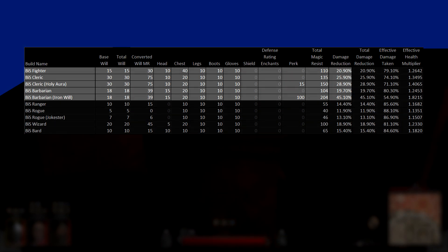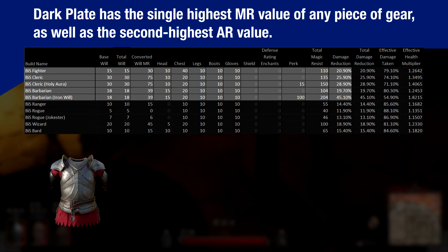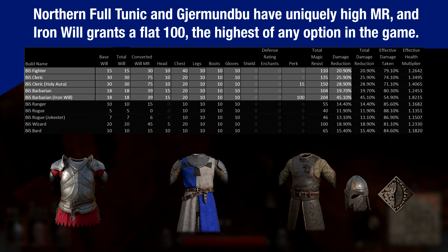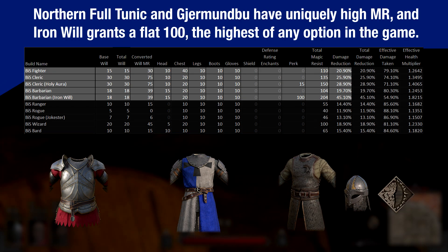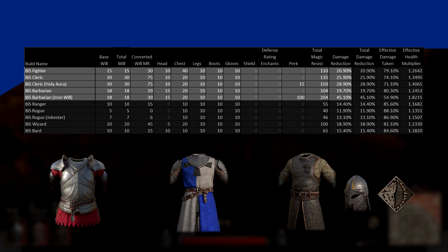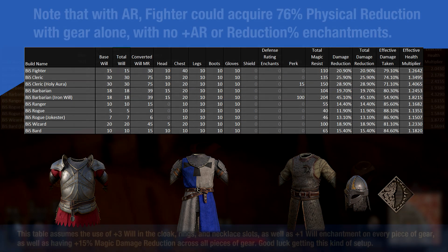We can see that Fighter, Cleric, and Barbarian are all better off than most classes. Fighter because of Darkplate, Cleric because of their high will and Templar armor, and Barbarian because of their will, uniquely resistant gear in multiple slots, and the Iron Will perk, which gives them a whopping 100 magic resistance. But even with all of that, we see that the effective health pools don't reach anywhere near the extremes that we saw with armor rating.